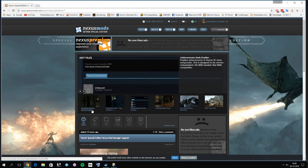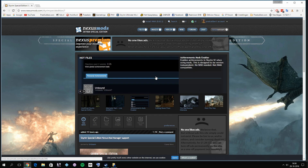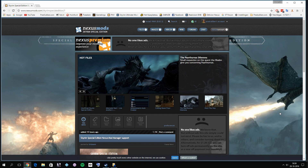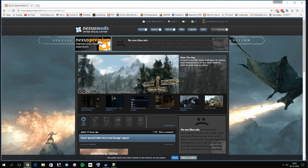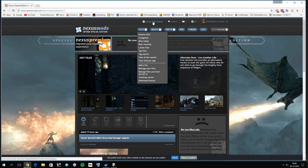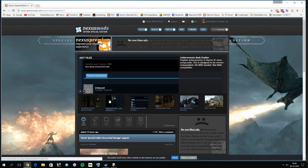They still haven't fixed the bugs after five years. Anyway, you cannot use Mod Organizer as I said. Mod Organizer 2, which was created for Fallout 4 as a 64-bit application, is still in beta, and I'm not sure it works with the Special Edition — when I checked, it seemed it did not. You need to use Nexus Mod Manager to install mods for now, because the new version of Nexus Mod Manager is compatible with Skyrim Special Edition.